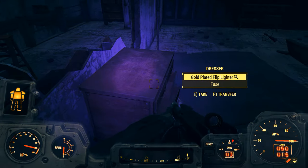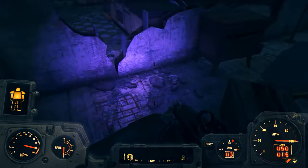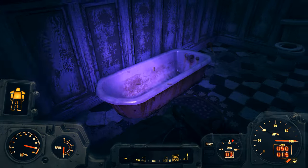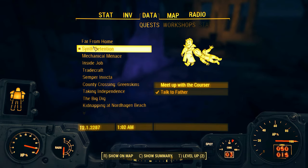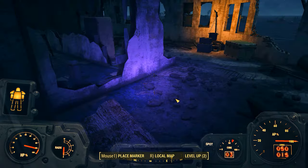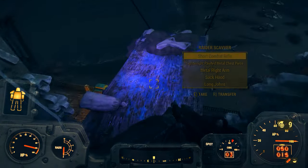We're going to start looting this place. Eventually we'll need to go into Revere Beach Station itself - it's actually built around a subway. By the way, we are on our way to Libertalia. The quest is called Synth Retention, so we have to meet up with the courser over at Nahant Wharf, who will then guide us to Libertalia where we have to beat a synth who thinks he's a raider, initiate a factory reset on him, and send him back to the Institute. It's quite a complicated quest.